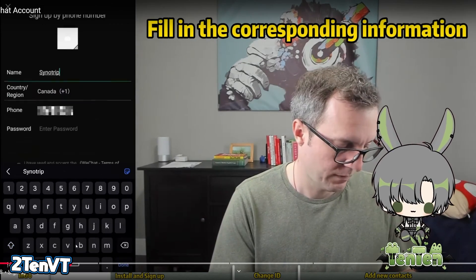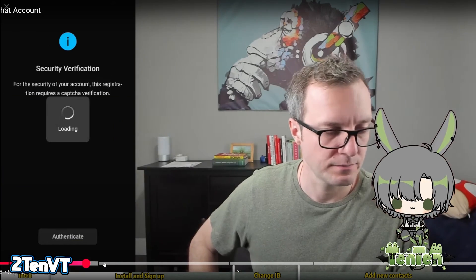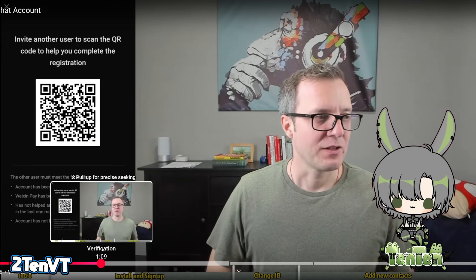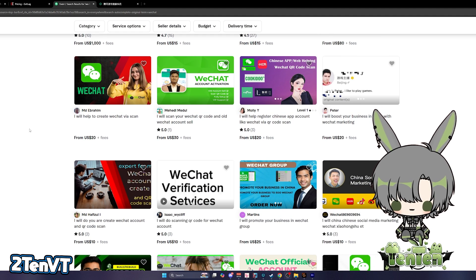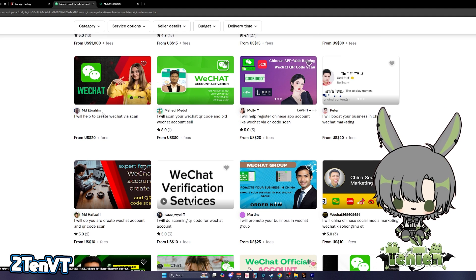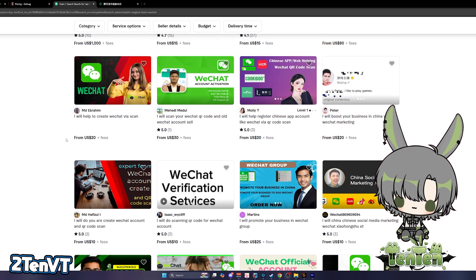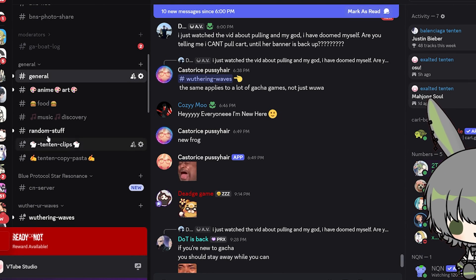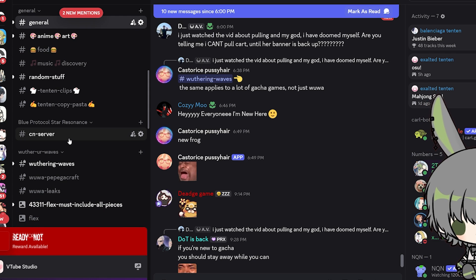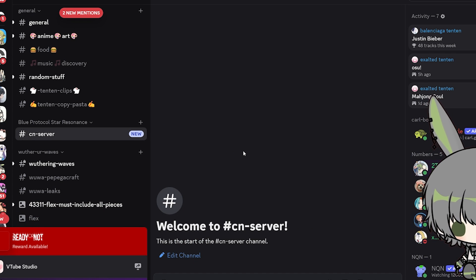The problem is going to come with the QR code verification. When you finish signing up for WeChat, you'll be met with a captcha verification and then a QR code verification. In order to successfully create a WeChat account, you need another user with a WeChat account to complete your registration. If you don't have a friend, you can find online services that will scan your WeChat QR code for a price — there are some on Fiverr. I've also created a Blue Protocol Star Residence category in my Discord server for people to help verify each other, so hopefully that might help if you don't want to pay.